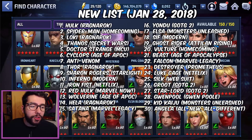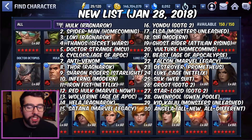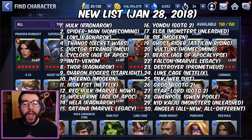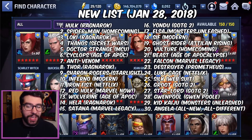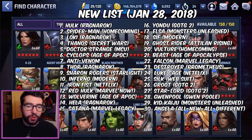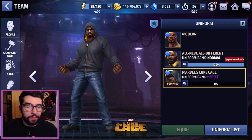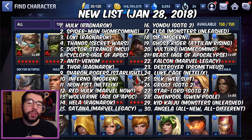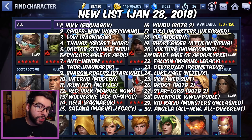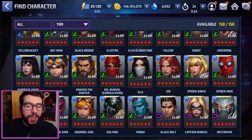Numbers 23 and 24 are Destroyer and Luke Cage — I put them near each other because they do similar things with reflect. Their uniforms basically just enhance that role. If you're not purchasing Luke Cage's or Destroyer's uniform specifically for the reflect meta, you should probably skip them entirely, because they're just there to counter specific characters that only deal physical or only deal energy damage.